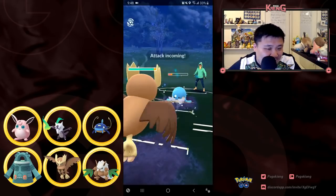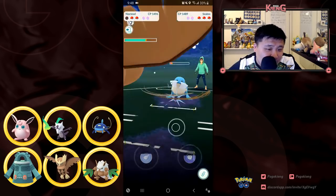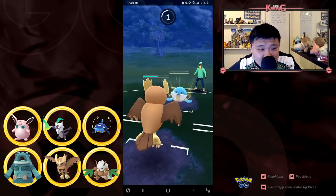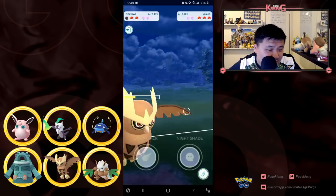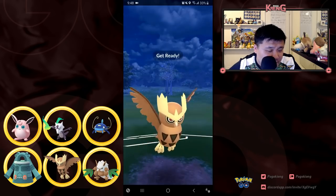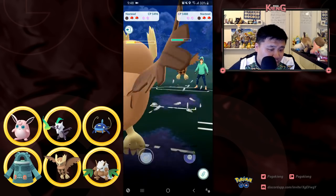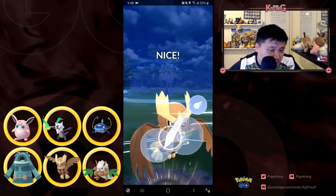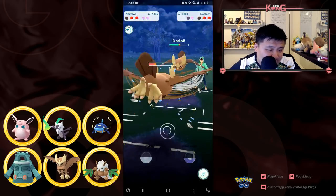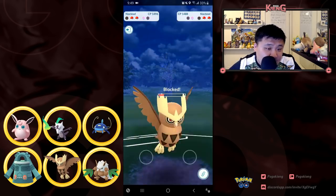I keep fainting to these charge moves. I come in with Noctowl — not a particularly great situation, but maybe I can tank these. He hits another one before fainting and I'm in a pretty good situation. He comes in with Noctowl as well and I'm going to hit the Sky Attack — I should have back-to-back Sky Attacks right now. Oh, a little short. I can't let this Noctowl get lined up with my Shiftry.